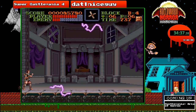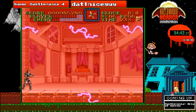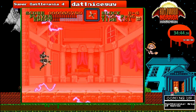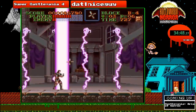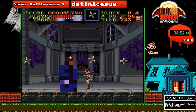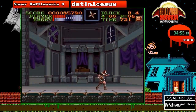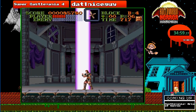On to the second phase of the Dracula fight. Unlike the previous games, he does not turn into the cookie monster, sadly. Instead, he's bald and angrier, and he throws lightning at you. And we're done.